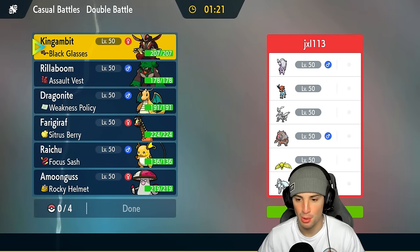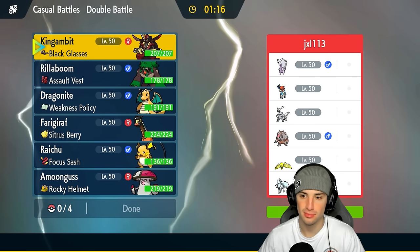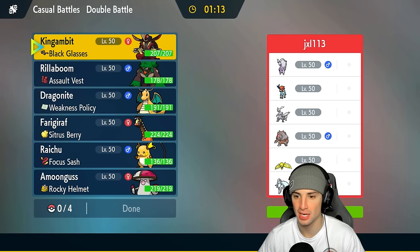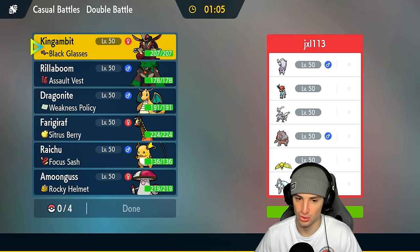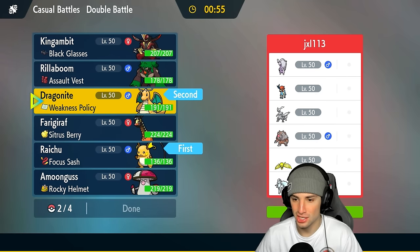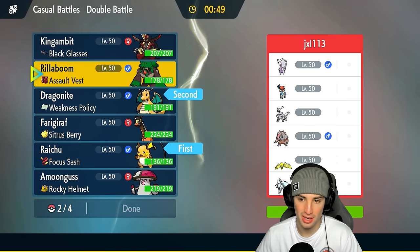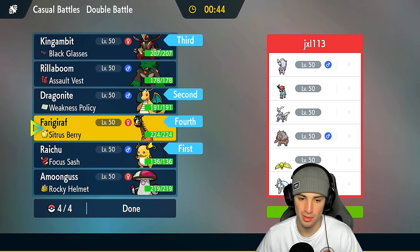First match went perfectly — we went up against a team with no legendaries or paradox Pokemon. Now we're getting legendaries — they've got Keldeo, Kirin Whiteout, Regieleki, Alolan Nine Tails, Ursaluna, and Hisui Goodra. This one is going to trouble us considering Kirin Whiteout and Nine Tails are a big threat. But I think going Raichu with Dragonite and trying to pull off the combo could actually be great here, so I'm going to do that.